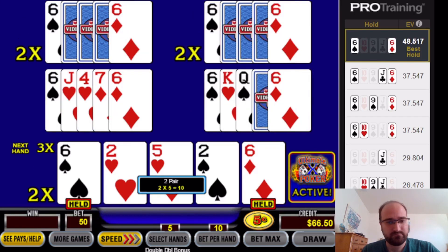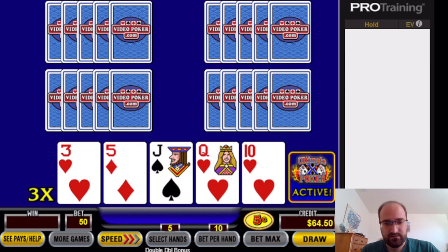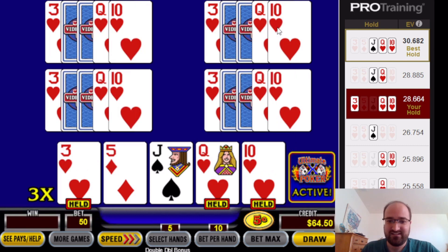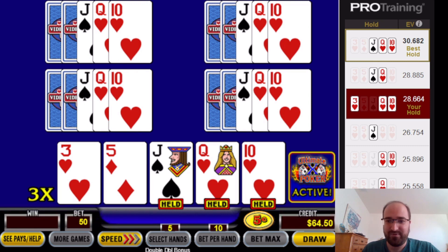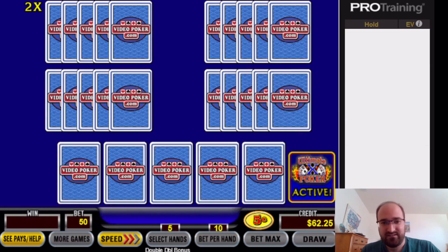Three to the flush — we've also got the queen-jack-10 straight. So the queen-jack-10 of mixed suits is quite important here. It tells us by about two coins of added expected value to hold the ten-jack-queen of mixed suits over the other options.